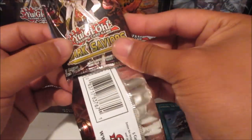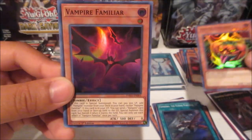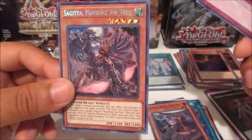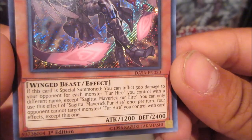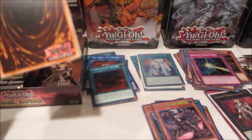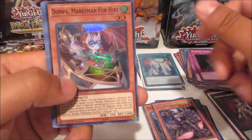Mystic Tomato super reprint — nice. Vampire Familiar, Recon Scout Fur Hire, Drowning Mirror Force, and Sagita Maverick Fur Hire — I think this is the one that deals burn damage, inflicts fire damage, yep. I did do some playtesting with the deck when they were first announced.